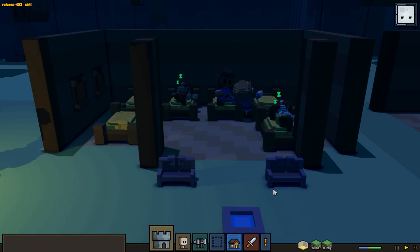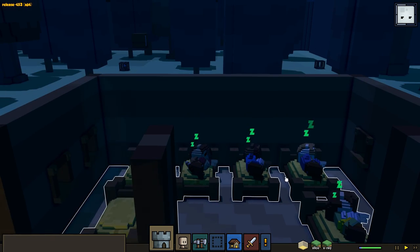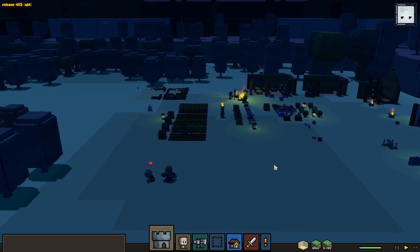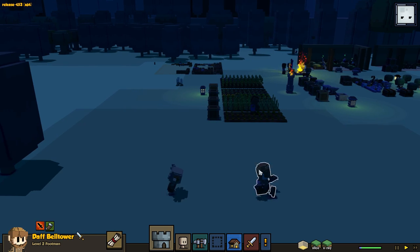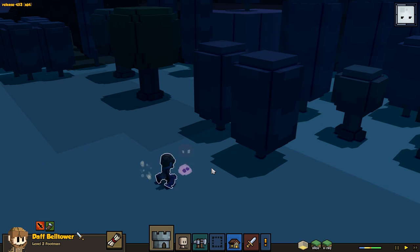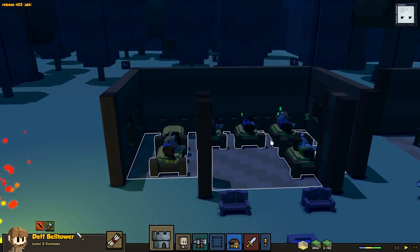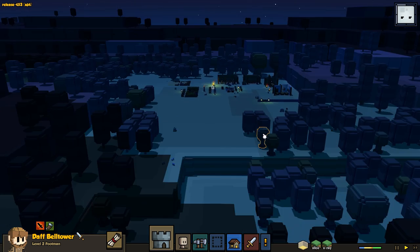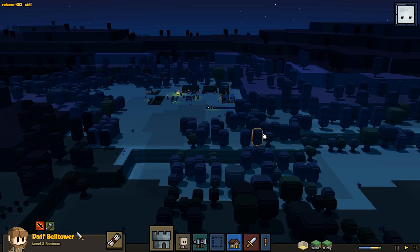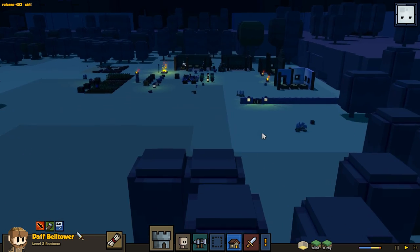With that, I think we're going to call it quits! All the Punchwoodians are climbing into their beds and calling it a day - that's our cue. Good night everybody, sweet dreams! They're all safe and sound in their little beds as Daff and a few good men protect the city. We'll see you next time in Alpha 12 - I think animal husbandry is coming, so we're going to have some chickens. Can't wait - see you next time!